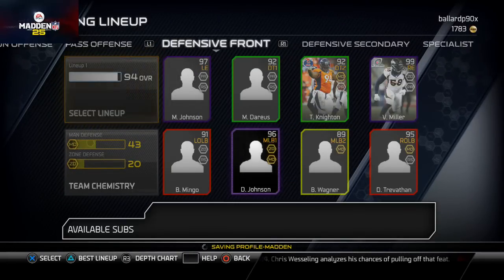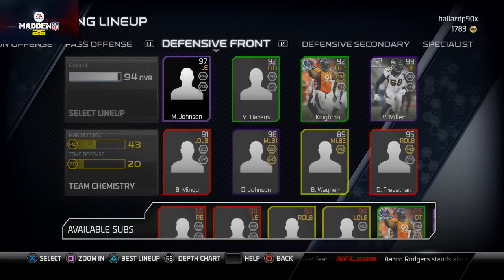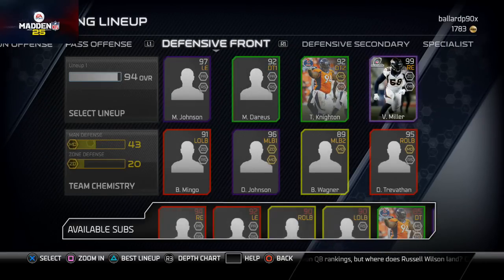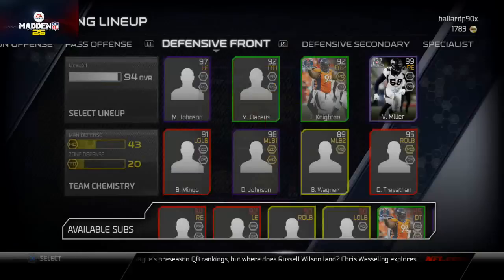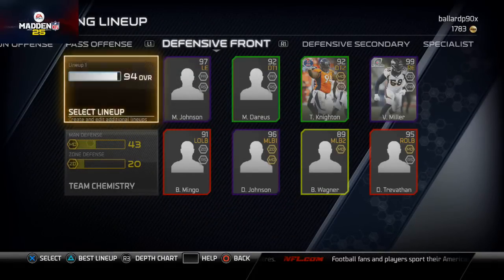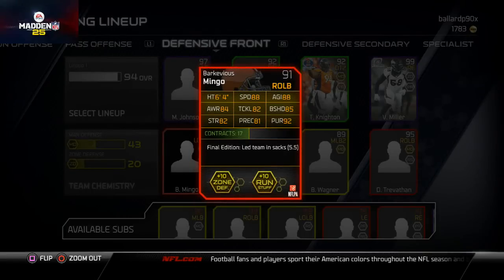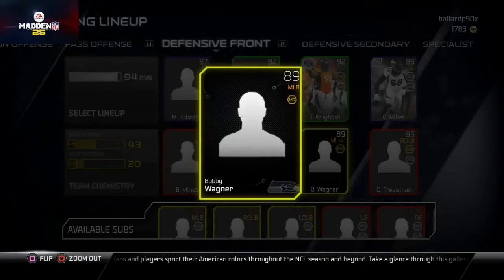My defensive front — I've got Michael Johnson, and I want to talk about him later in the week as a budget card tip. Marshall Darius, Terrence Knighton, Von Miller on the right end — I really like this card, it's actually a linebacker card but he's really good for the 4-3 under I've been running and also good for the nickel 3-3-5. Mingo on the left outside — really good card, he's got 85 block shed, 88 speed.